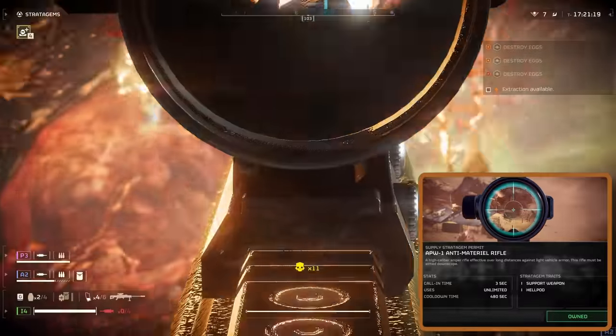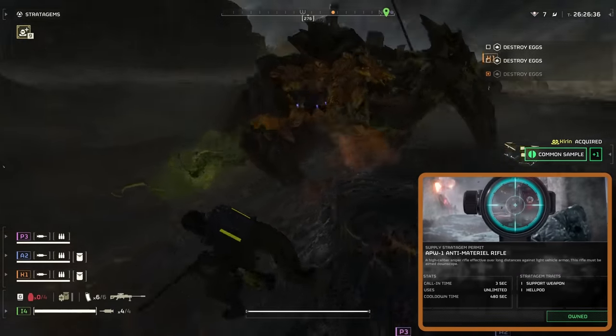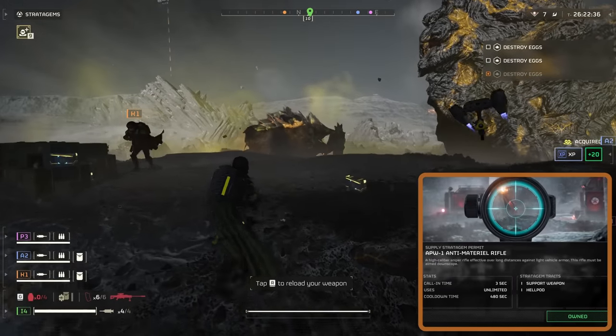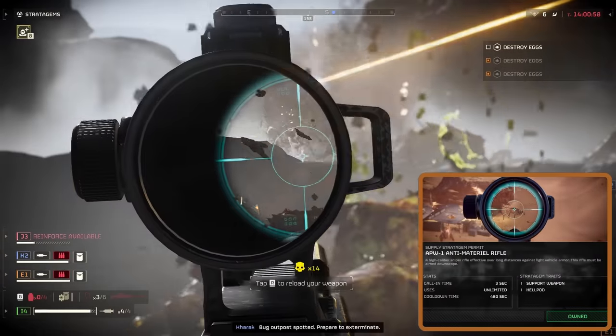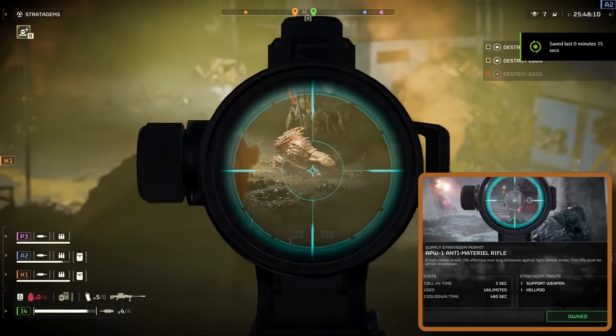Then there's the chargers. They can be a real nuisance. The trick to dealing with them effectively is to aim for their legs first — damaging their legs slows them down, making it easier to land those sniper shots. Alternatively, if you can maneuver behind them, you can take them out with your sniper. It's all about finding the right angle and taking your shot.